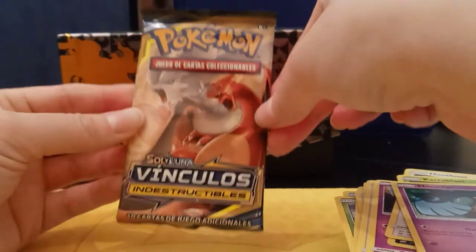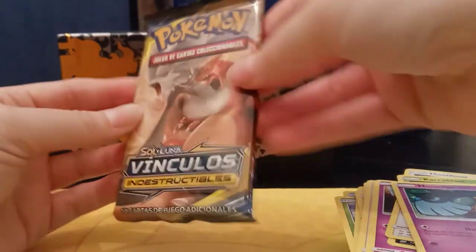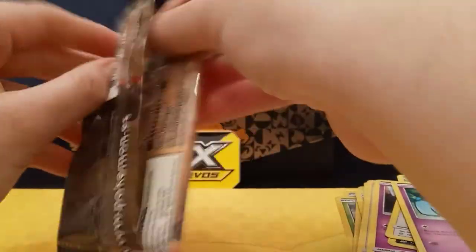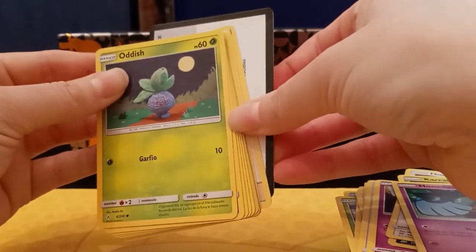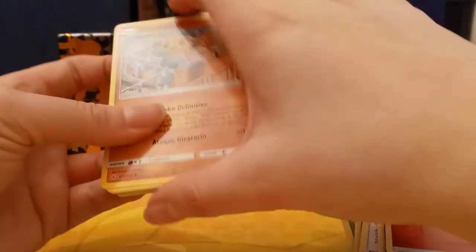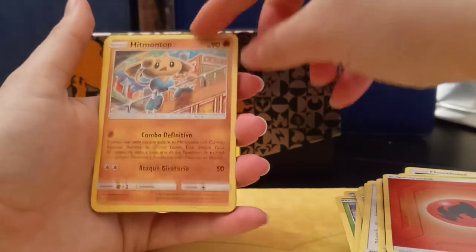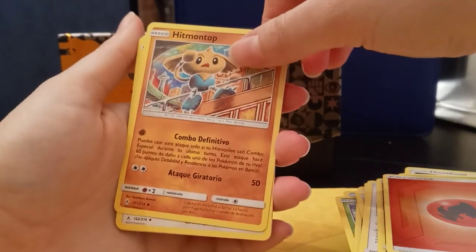Okay, now we're going to open up this one I'm not too familiar with. I'm guessing this is like Team Up Indestructibles. Let's see what it has. One, two, three to the front — get rid of a fire energy. We have Hitmontop with the art form — I think this is part of like a Crazy Party set or something. I don't remember.